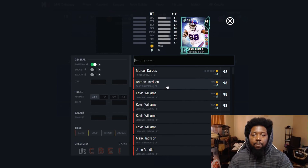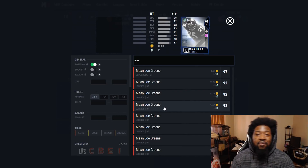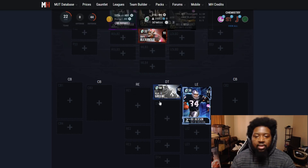At D-tackle one, going with the best D-tackle in this game to this date — Mean Joe Green. He has physical front chemistry. This card is still a budget beast right now. When I go against him in Weekend League or MUT squads, running up the middle is always a bad idea — he instantly block sheds and hits you. It's unfair. His new Ultimate Legend card, whether it's limited time or a set, is going to be the best D-tackle in MUT this year. I don't think anybody will be better than that card.